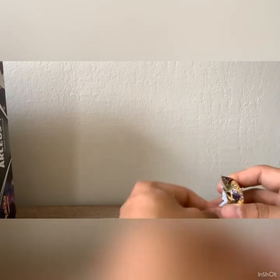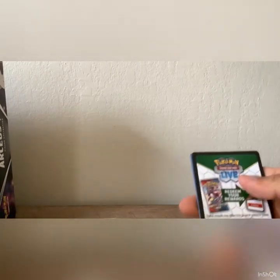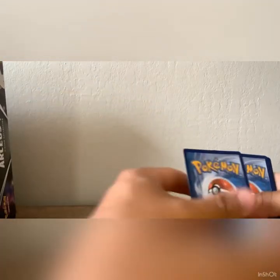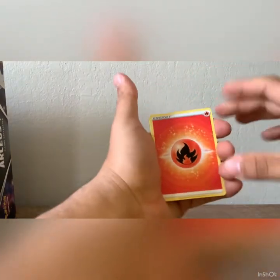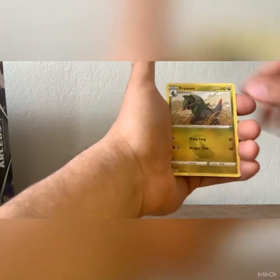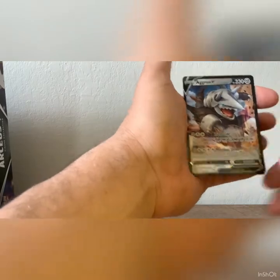Alright, come on Charizard. Oh, here we go — okay we got something, we got something, come on Charizard. Calling out to Arceus. We need that Charizard alternate art. Weavile, Chimecho, Chimchar, Minccino, Baltoy, Snorunt, Clink, and an Aggron V.